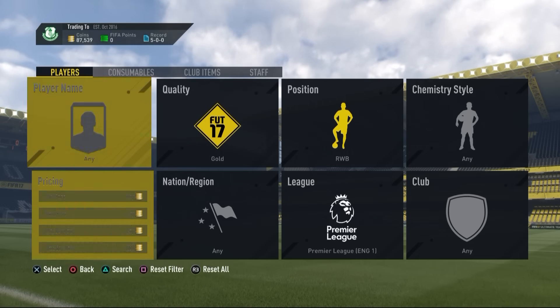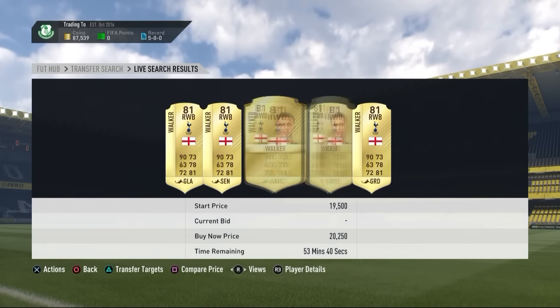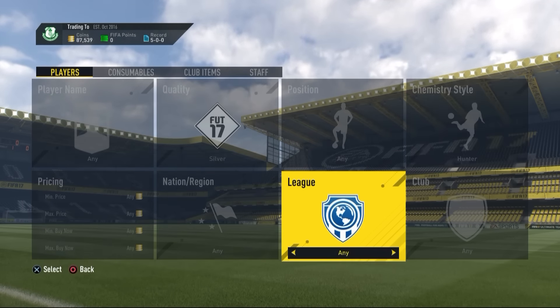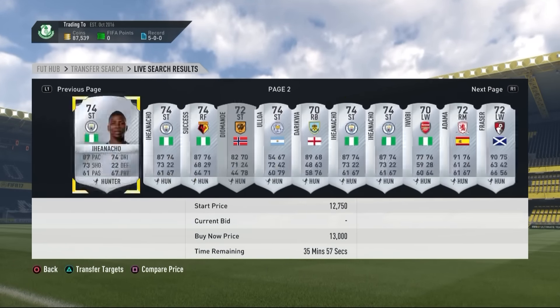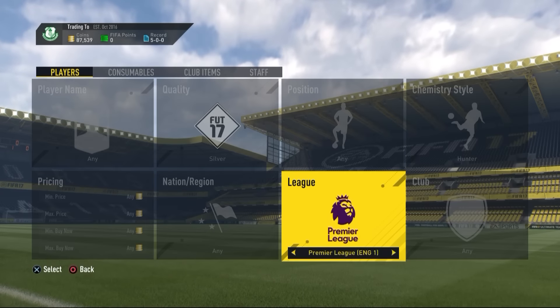The right wingback method: I picked up Trippier for 500 coins in the right wingback filter and he had no more cards on the market. Right wingbacks work pretty well and I'll be able to at least double my coins on that Trippier card.